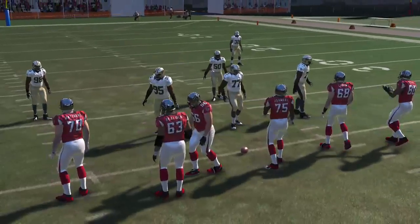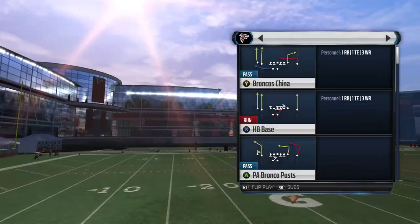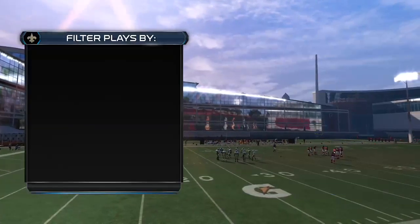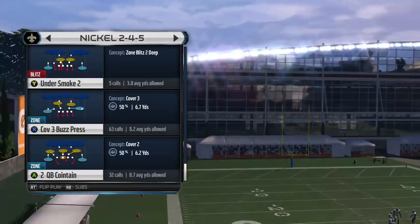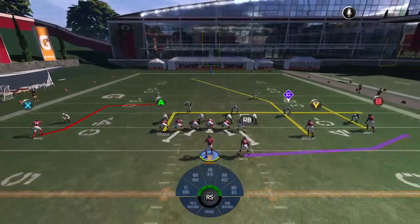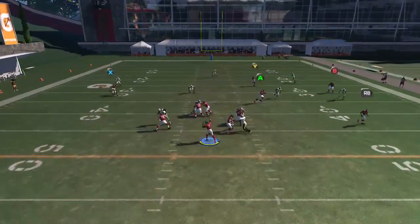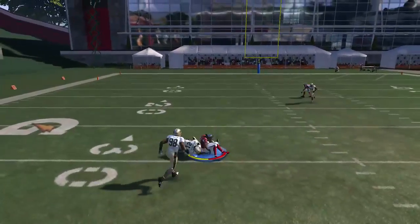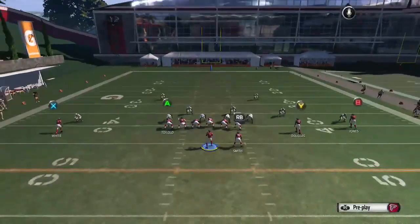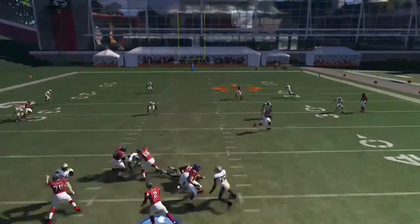Now we're going to go to a play called Short Post, but we're going to go ahead and put it flipped before we get to the line of scrimmage. You're going to take the A, put him on an in, and that's going to be able to get this X receiver open. Then do the same exact thing and you can get the post open.